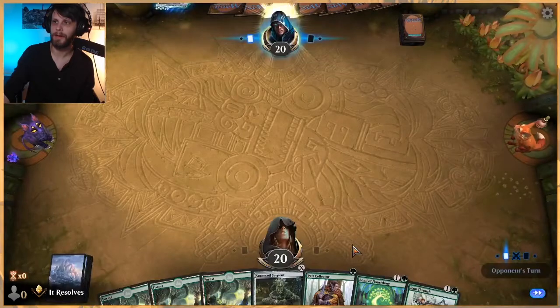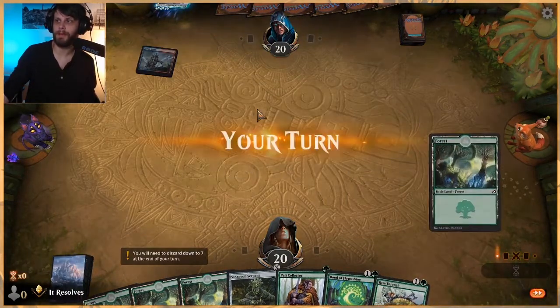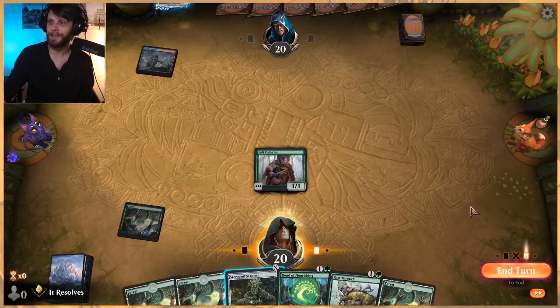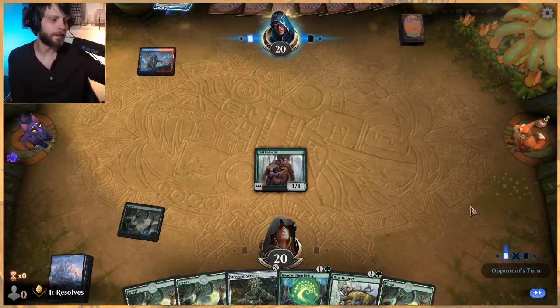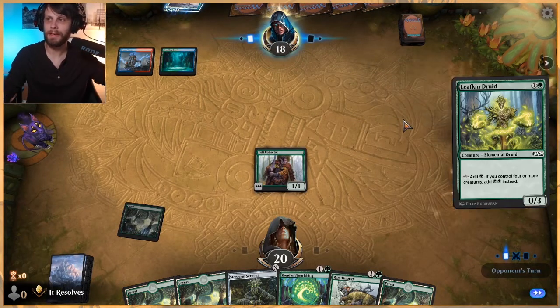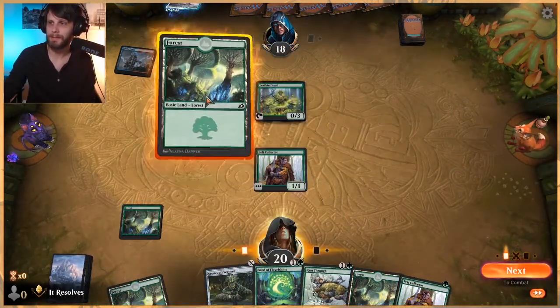We've got an interesting hand, we're going to try it. Worth noting, anytime we see a companion like this, we may not be seeing too much of those in the near future, so these may not be the most realistic tests since things will be changing very soon. This looks like an interesting Elementals list.